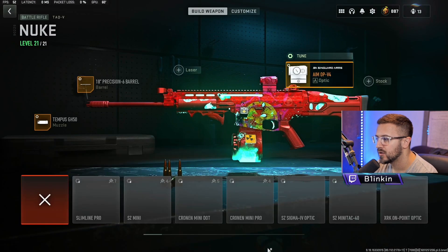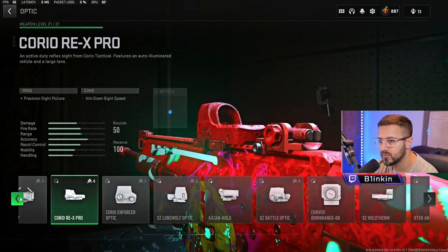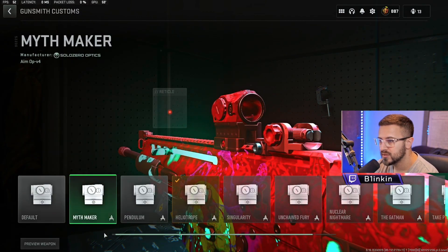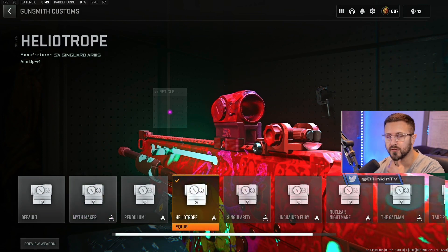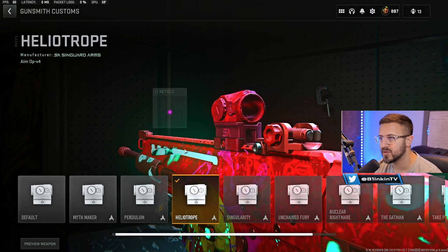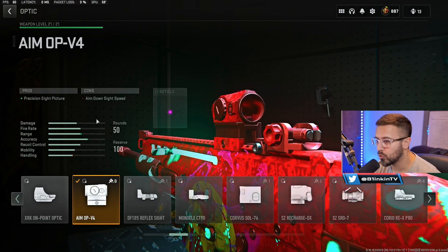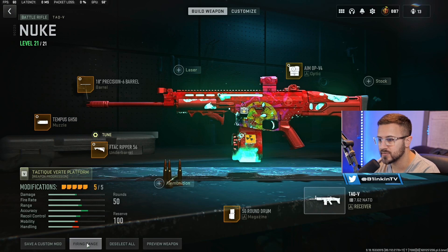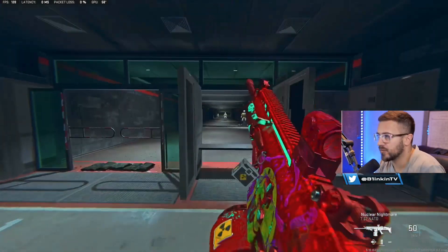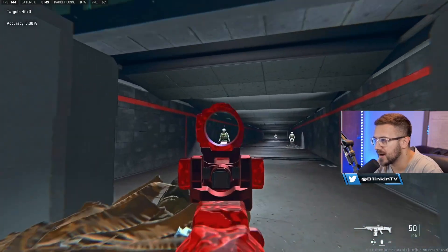We're also running the 50-round mag and the AMO PV4 optic. Quick shoutout — the Heliotrope skin from the Good Old Days bundle for the ISO Hemlock gives you that purple dot which I think is extremely clean. For the optic tuning we're going ADS speed and far eye position. Quickly doing a demo in the firing range — the mobility on this is not bad at all.